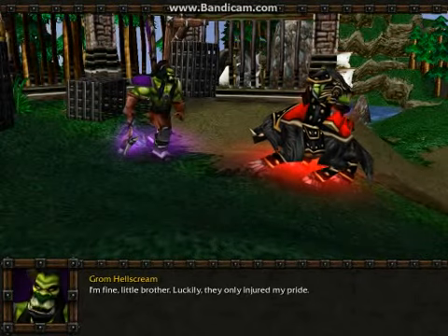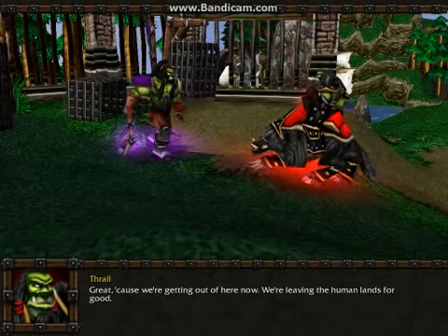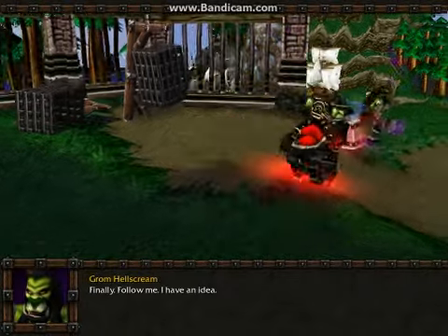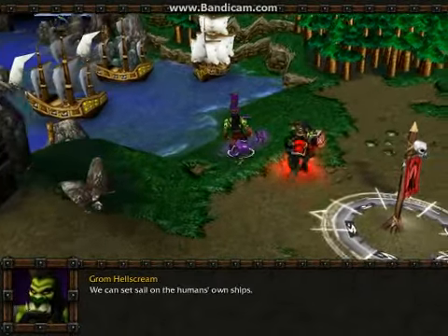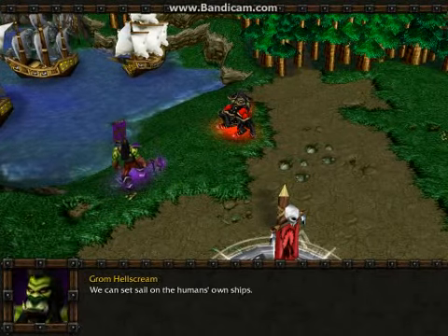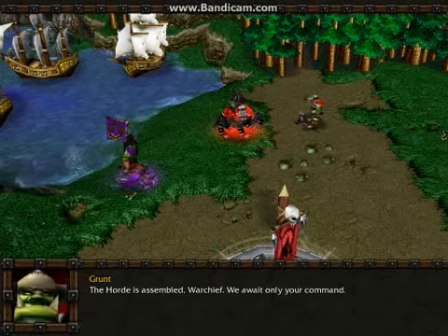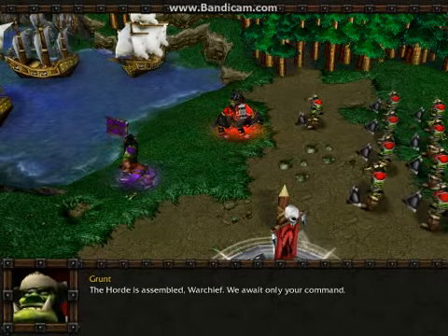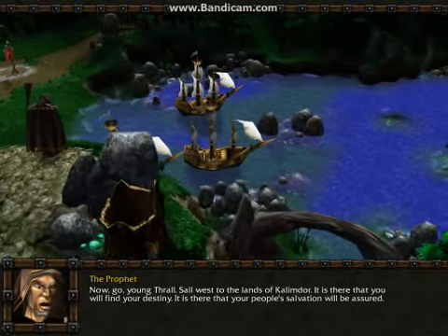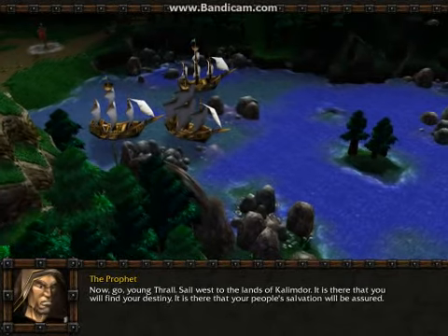I'm fine, little brother. Luckily they only injured my pride. Great, because we're getting out of here now. We're leaving the human lands for good. Finally — follow me. I have an idea: we can set sail on the humans' own ships. But we'll need to wait for the rest of the Horde. The Horde is assembled, Warchief. We await only your command. Now go, young Thrall — sail west to the lands of Kalimdor. It is there that you will find your destiny. It is there that your people's salvation will be assured.